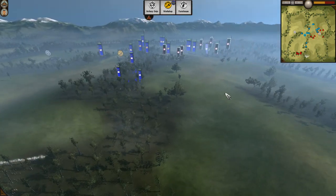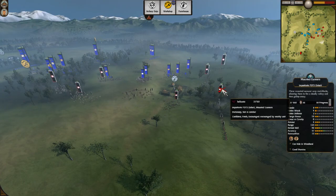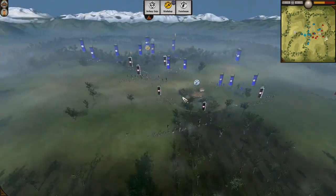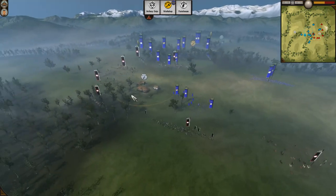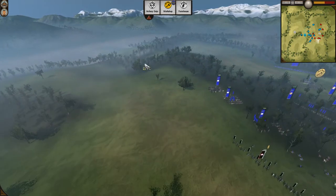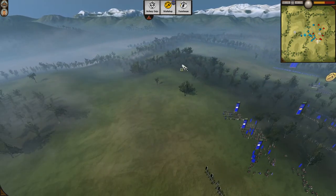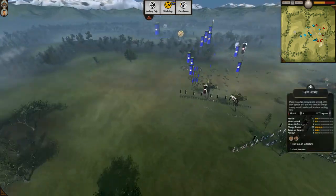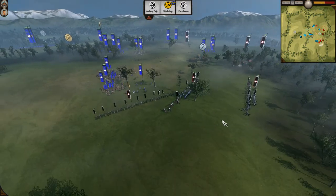Majutsu can see what Halkanis has: two matchlocks, some nodachis, ward attendants and naginata attendants in the back. There's also a bug — on my video you'll see it — when these units were appearing, their flags were actually appearing in the deployment zone in the air. Yeah, I know what you mean, it happens with ninjas too.